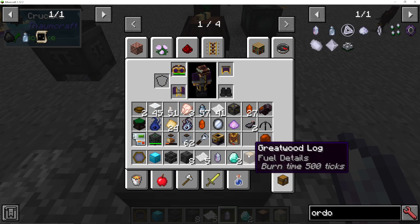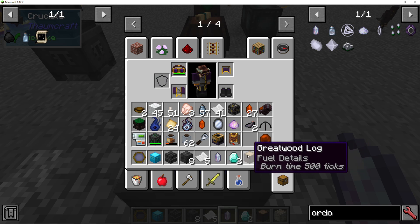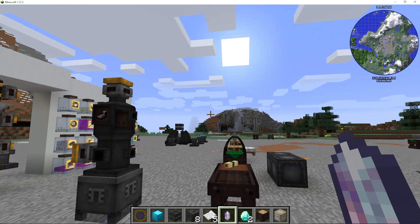So that's 2 Diamonds, 1 Greatwood Log, and 1 Silverwood Log. You find Silverwood Logs in the Formcraft Forests, and Greatwood Logs are pretty easy to find as well.